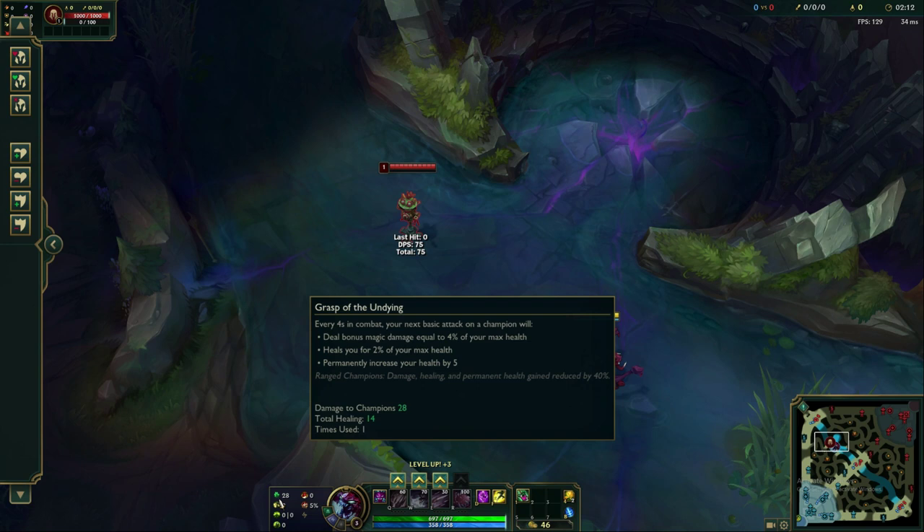So for runes, before we get into the abilities — Cho'gath is going to be playing top lane most of the time — it's going to be Grasp of the Undying. You're going to be playing against a lot of other melee-style champions, and so it's a good opportunity to proc that Grasp and get some healing and also permanently increase your health and your size when you do so. It's really good for your trades in lane and for playing against those other melee duelers up top.